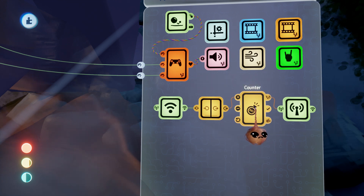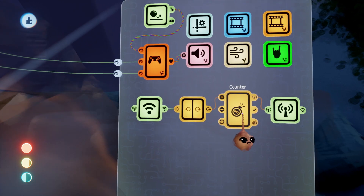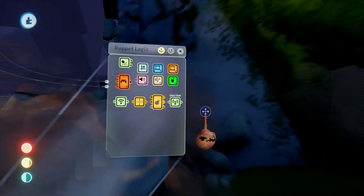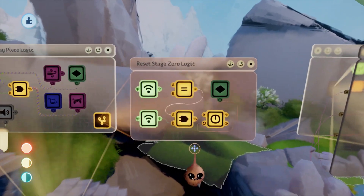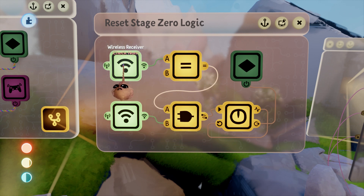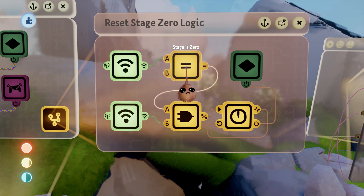The player receives a signal from each checkpoint and that causes a counter to increase. That number is then broadcast throughout the scene. In this way, anything set to receive that signal will know which stage is currently active — like our staircase obstacle. The staircase is looking to receive a zero to indicate that the first stage is active. If it does not receive a zero signal, the logic will not do anything, so it's set up to only work when the first stage of the game is being traversed.